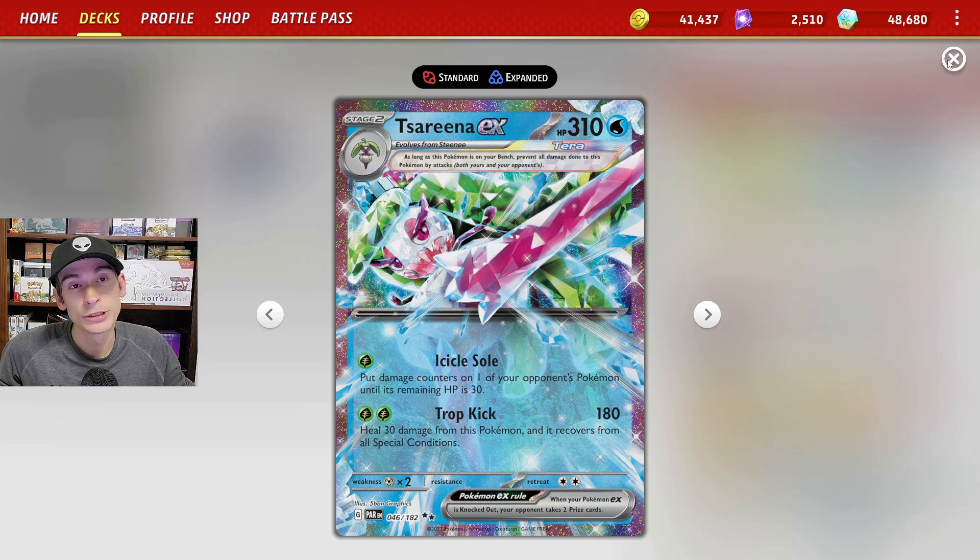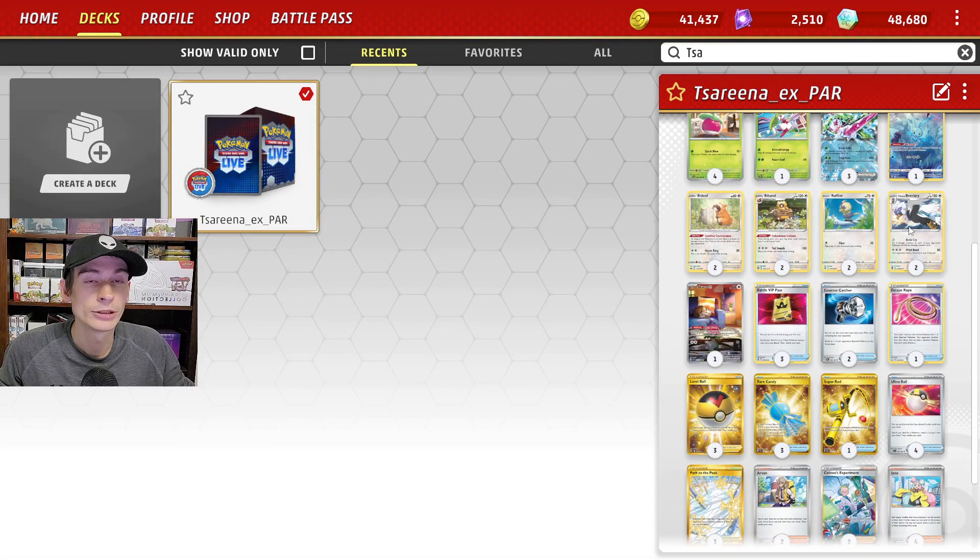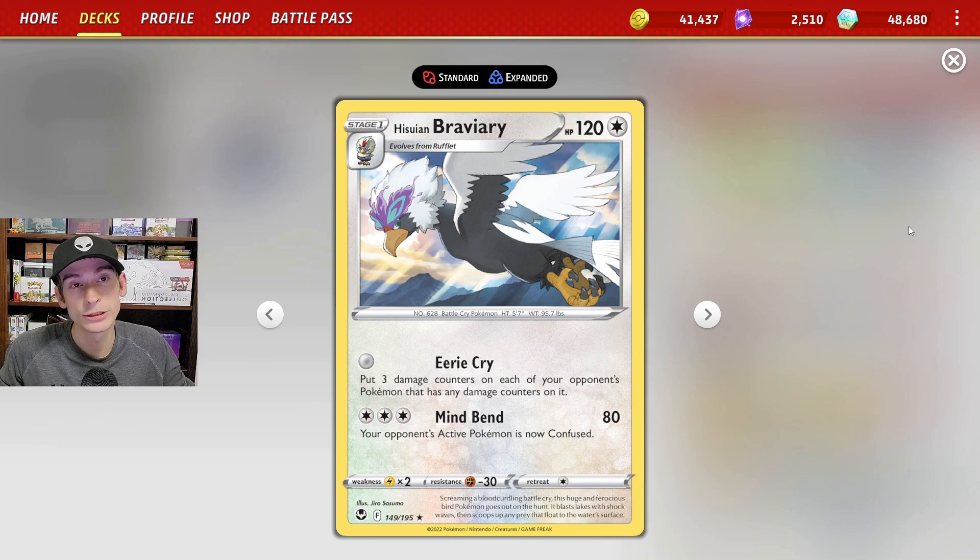After we finish using Icicle Soul on all of your opponent's Pokemon that we want to knock out, we will switch out into Braviary, use Eerie Cry to put the last three damage counters on your opponent's Pokemon, knocking them all out in the same turn and taking all the prize cards all at once.